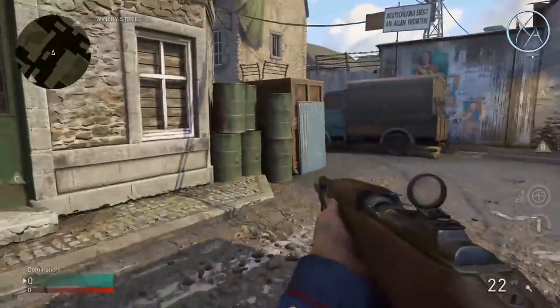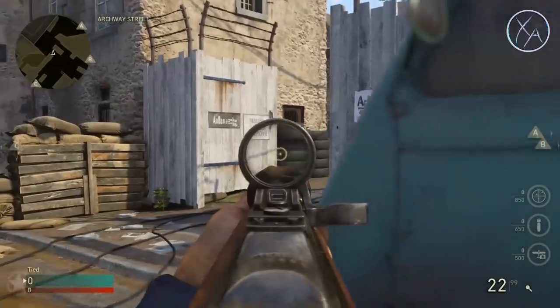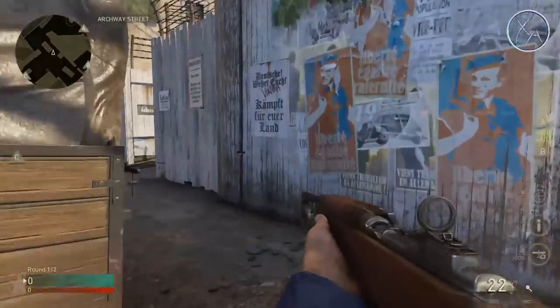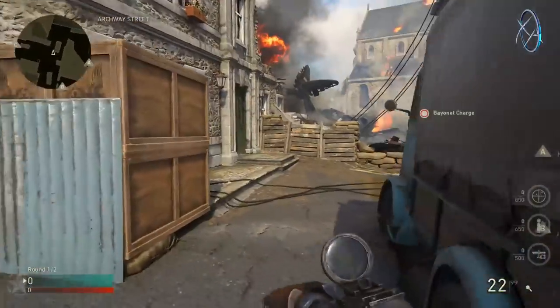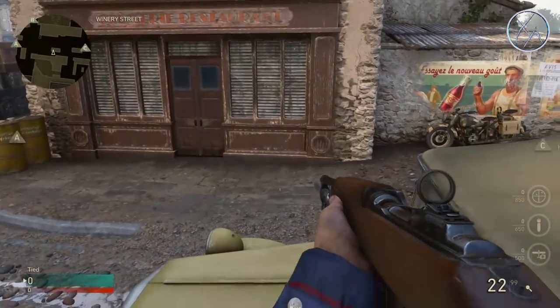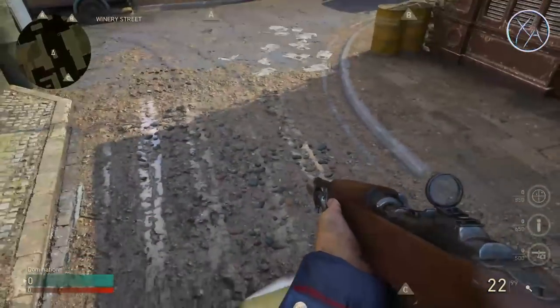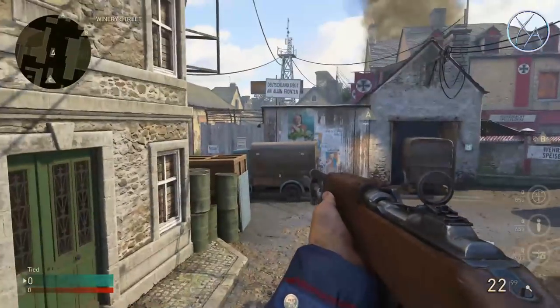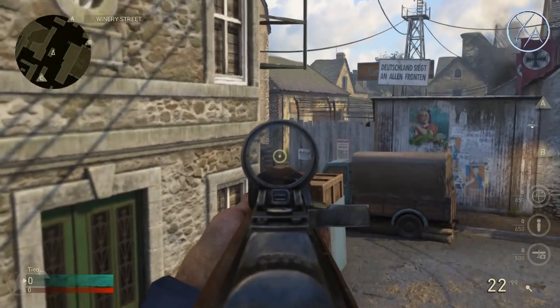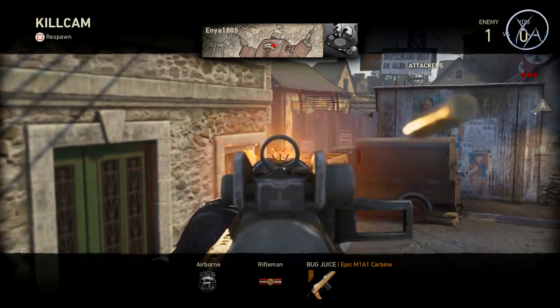Over by the Sea domination flag, if you expect enemies coming around that corner, you don't have much cover to challenge them — it's pretty much a 50-50 gunfight. A way to stack the odds in your favor is to jump up on top of this car: jump onto the fender, then jump up onto the roof. From this position you can look over these boxes and get a nice line of sight on them coming around that corner, and they'll have no idea what hit them.